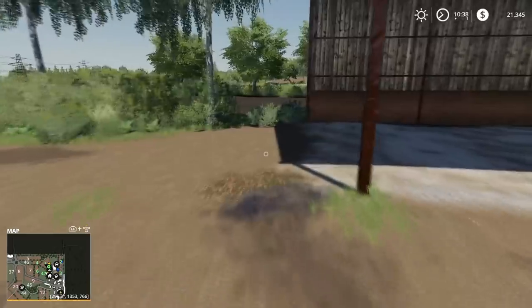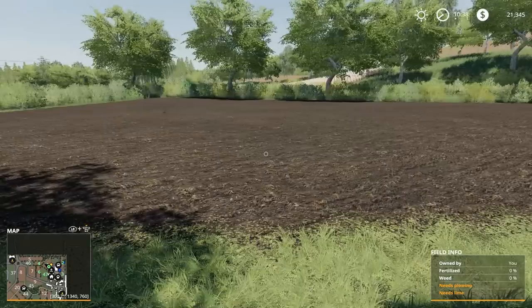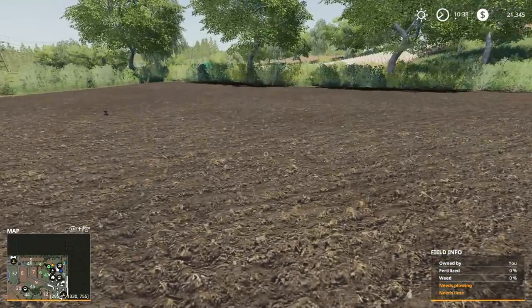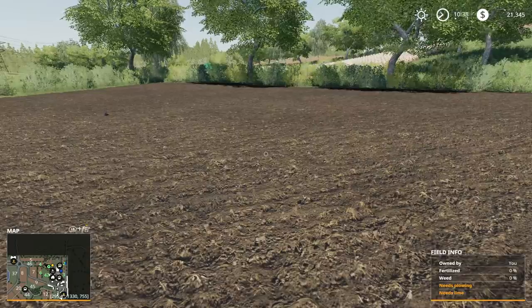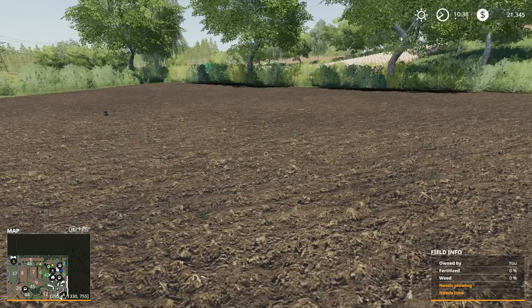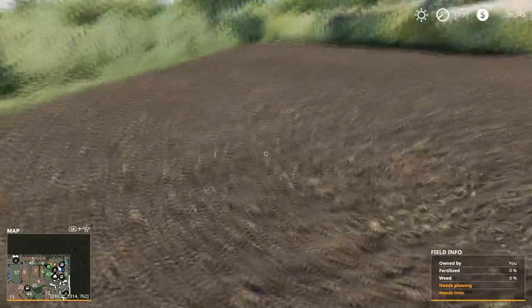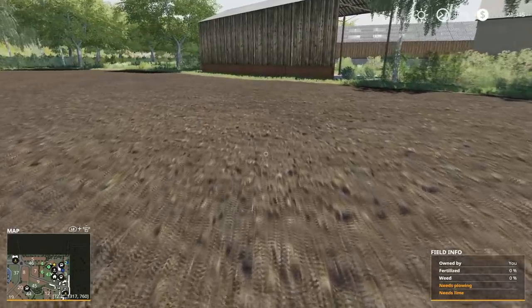We have a perfect field back here — field number one. If we take a look at this field, it looks like it's been cultivated. But if I go stand on the field, you can see in the bottom right corner a little gauge that says Field Info. This field is owned by me, it has no weeds, it has not been fertilized, and it needs plowing and lime. It needs a lot of love — it's basically destitute.